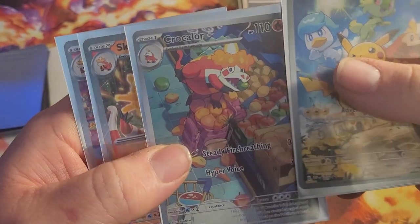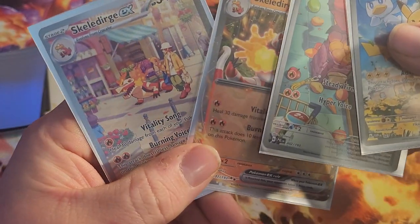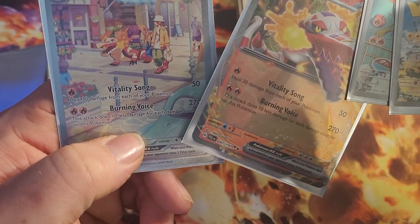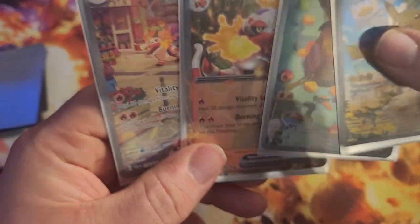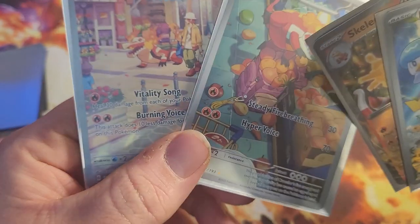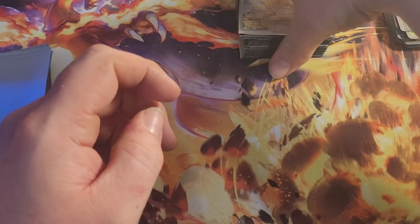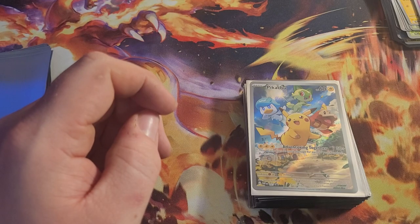And then we got Croconaw with two Skirella Dirge EX. It looks like same attacks and everything — just the same stats, but this one's full card art. Kind of goes with the story of this one: stealing from the store, and then helping with groceries. Anyway, thanks for watching. Have a good one — hope your pulls are just as good. Thanks.